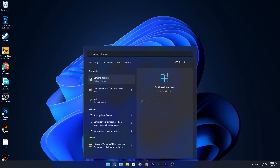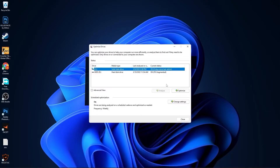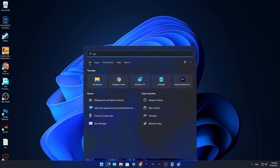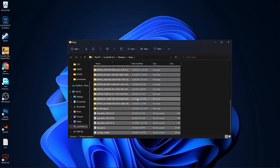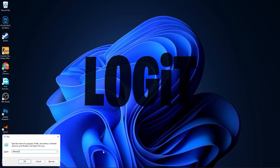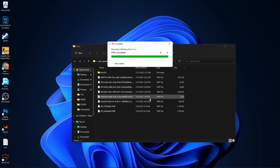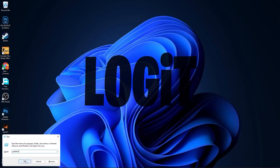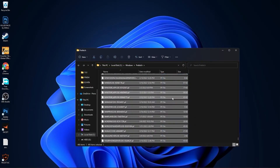Go to the search bar, type Optimize, press on Defragment and Optimize Drives. Select your C drive, press Optimize, then go to the other drives — first press Analyze and then Optimize. Go to the search bar, type Run, press Enter, type Temp, press OK, press Continue, select all the files and delete them. Then go here again, type %temp%, press OK, select everything and delete them. Go again, type Prefetch, press OK, press Continue, select everything and delete them.